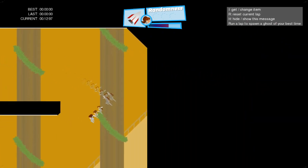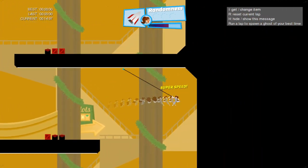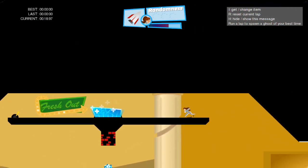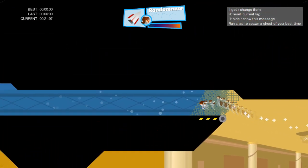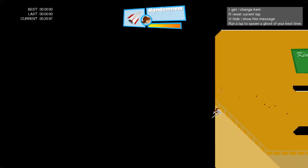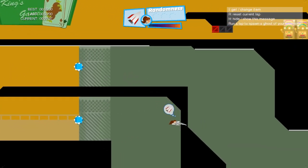In this map there is a super boost and there is a way to get up there. You go this way, open up the gate, and then you get to the super boost. This is actually pretty advanced but if you can do that it's pretty effective.